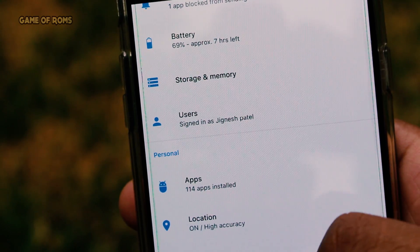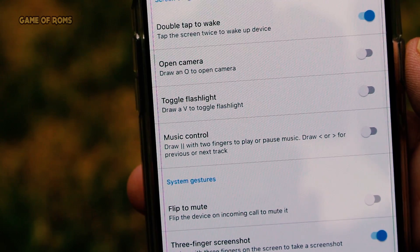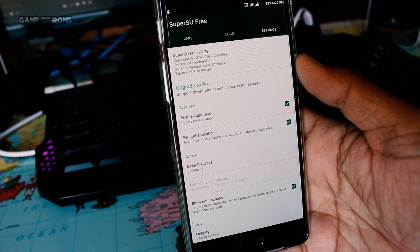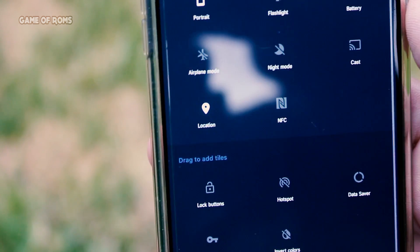The main focus of the ROM is to give you a cleaner version of OxygenOS with stock kernel and SuperSU pre-installed. Feature-wise, you get quick settings customization — even though there are not many tiles to choose from, something is always better than nothing.